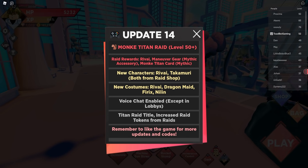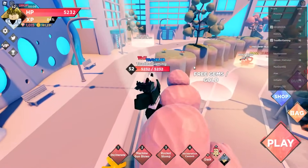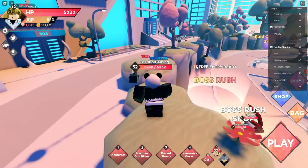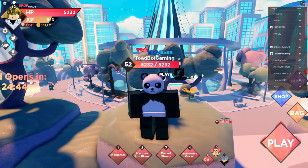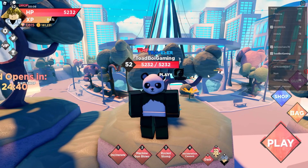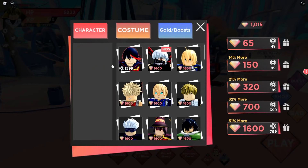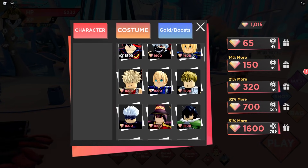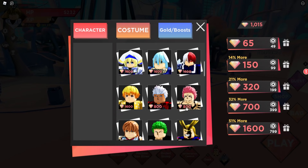I bet you weren't expecting this, but Anime Dimensions Simulator 100% deserves the number three best anime game on Roblox this year. Honestly it deserves number two, because the game I have at number two technically didn't come out in 2021. So technically this is number two slash three. The game gives you options in the shop to buy whatever character you want for story mode. Honestly it doesn't matter which character you use because they're all very useful, and the character models look exactly like the anime characters.